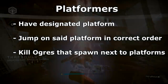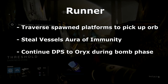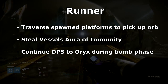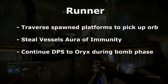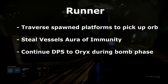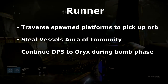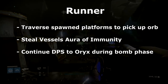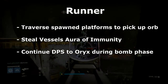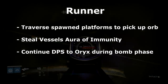The next role is that of the runner. This person's job is to jump on the platforms spawned by your platformers standing on their individual podium, then jump along all of those platforms and grab the orb. Once they have the orb, they go to the vessel — a knight with a yellow health bar — and slam it down on him, stealing his aura of immunity. This not only enables you to do damage to the vessel, but everyone inside the aura becomes completely immune to any damage, which is very important because there are a lot of adds.